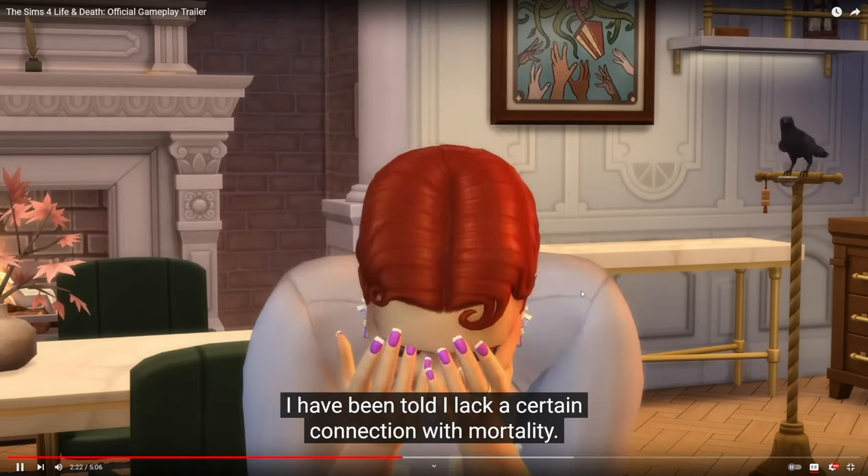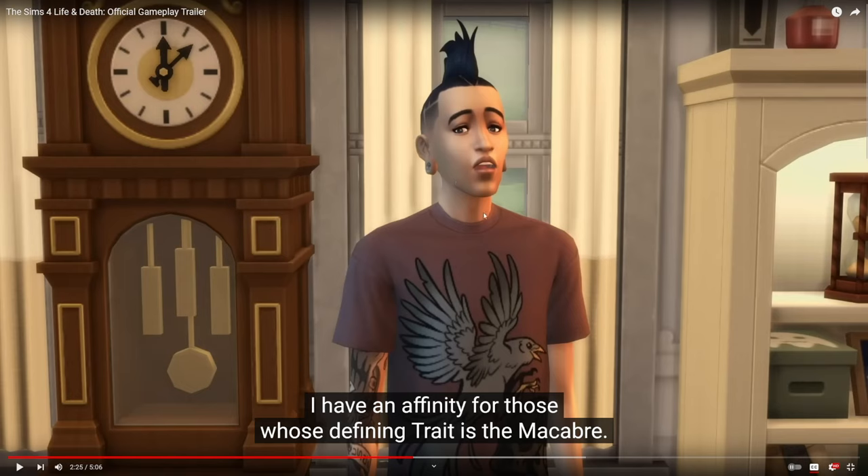He says he's been told he lacks a certain connection with mortality. Now, he was in the original stuff — people online said he was a Nervous Subject, the son of Grimm and Olive Spector from The Sims 2. Somebody in the comments let me know — I could be totally off. I wonder if he's going to be one of the pre-made families in this new world and what his relationship to Grimm is going to be. Are they going to keep the same lore from The Sims 2 or give us new lore? The Sims 4 doesn't really do lore well, so it's going to be interesting. I really like this grandfather clock — it's really nice.